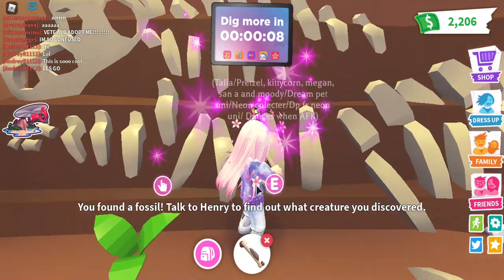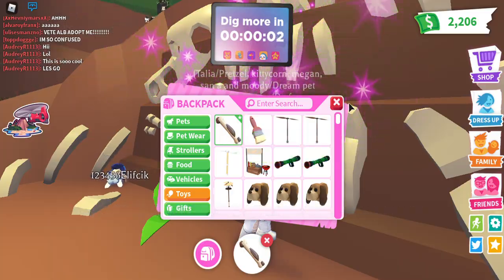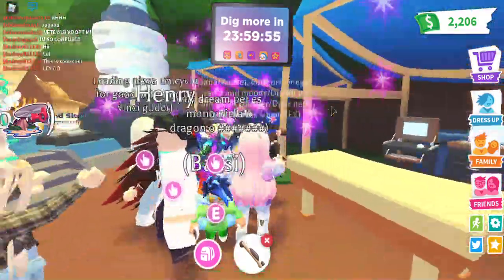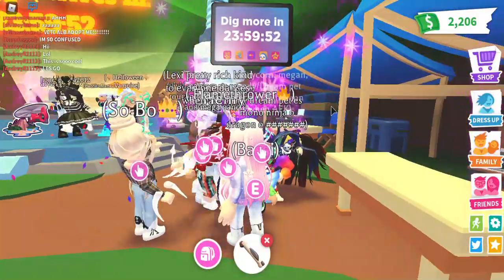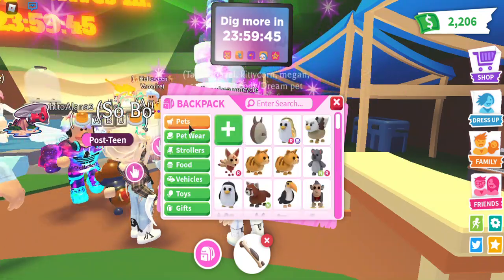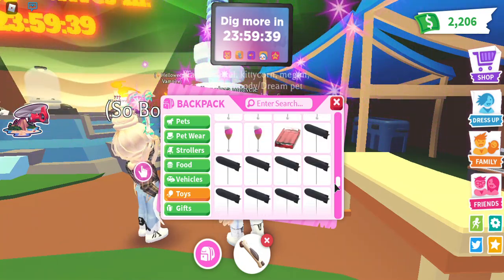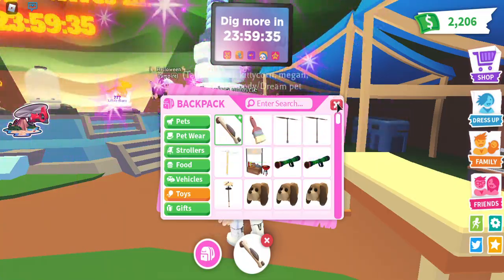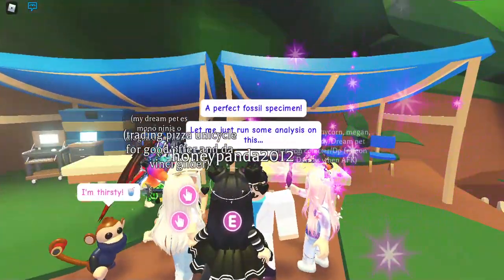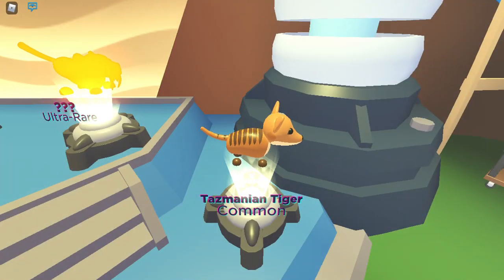Okay, I got it — let me see. Oh, it's in the toys. Where's the holographic image? I think the image goes away with the fossil, so I'll probably want to save some. Okay, a Tasmanian Tiger — ooh! It's another common.